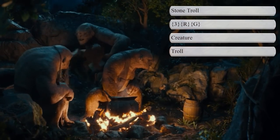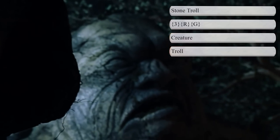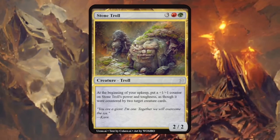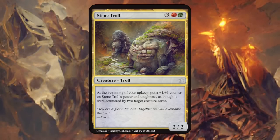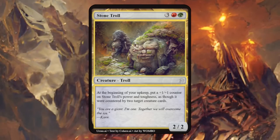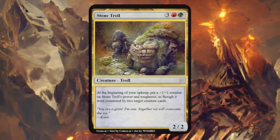Then we have a Stone Troll — Stone Trolls could speak and turn into stone during daylight, like the trolls in The Hobbit, and trolls are often red-green in Magic. Our Stone Troll is a 2/2 saying at the beginning of your upkeep, put a plus 1/+1 counter on Stone Troll — let's simplify this to getting maybe two plus 1/+1 counters at the beginning of your upkeep — and this card still seems reasonably balanced.